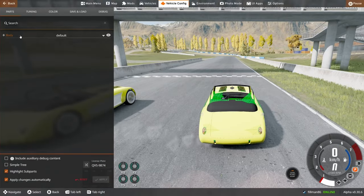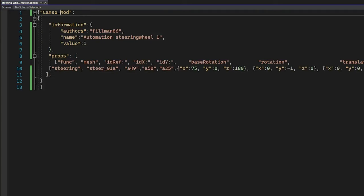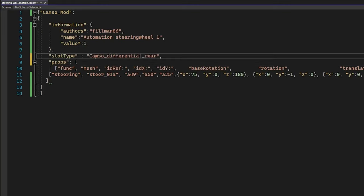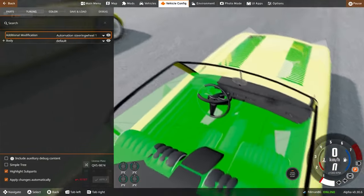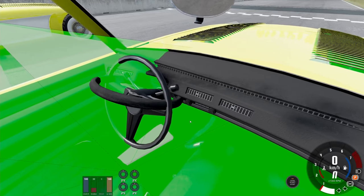I'm an idiot — this is not meant to be Camso, I'm meant to have a slot type in here. Plop that in there, place that in there. This is going to be 'Camso mod' goes in there, then this is going to be 'steer automation steering wheel one.' I think that's all right. Now if we go into Control — hey, there we go. Additional modification, automation, steering wheel one. And what do we get? Oh, there it is! If we go in, you can see it's right there. Perfect. Now if we turn the steering wheel — that's exactly what we want to see.